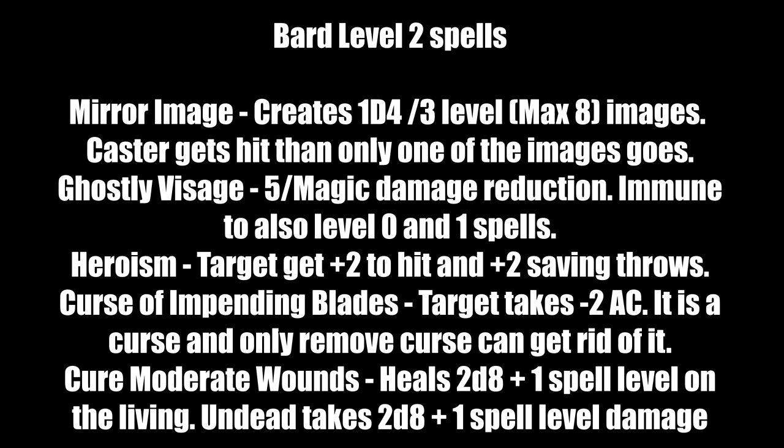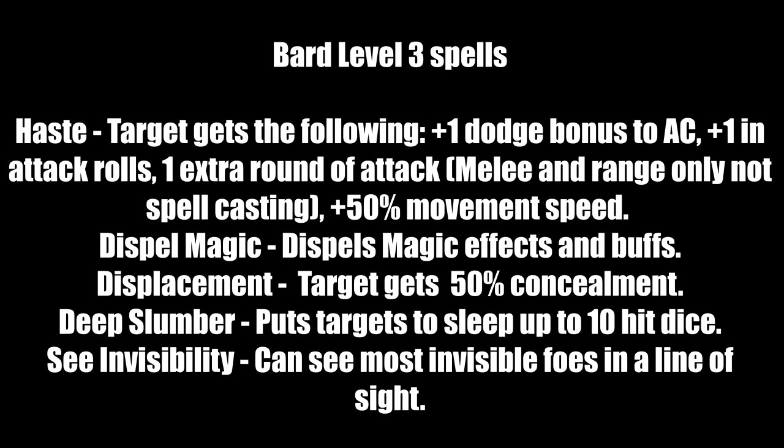For Bard level-three spells: Haste gives targets plus-one dodge AC, plus-one attack rolls, one extra melee or ranged attack per round, and 50% movement speed — a really good buff. Dispel Magic strips mid-tier magical effects and buffs. Displacement gives the target 50% concealment — like invisibility without being invisible. Deep Slumber puts targets to sleep up to 10 Hit Dice — a more powerful version of Sleep. See Invisibility lets you see most invisible foes in line of sight, though not Ethereal types.